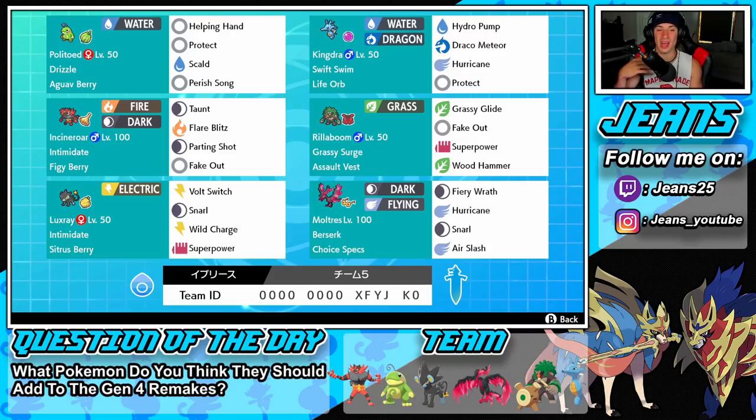I really wanted to pick something that was kind of meta but kind of off-meta at the same time, and I feel like this team fits that perfectly. With Choice Specs on Galarian Moltres you don't really see that a lot, and Luxray with Intimidate — you never see Luxray. In the top left corner we have Politoed with Drizzle to get that rain started.